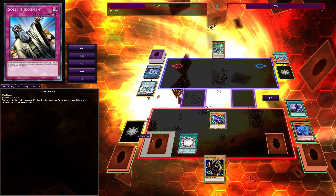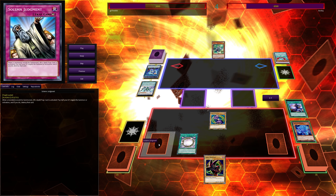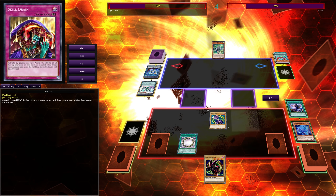That was fast — I draw Solemn Judgment off Soul Servant. Going into his turn, I have a Dark Magician he can't get over without synchros, a Solemn Judgment which is just a great card, and Skill Drain. So what can he really do here?